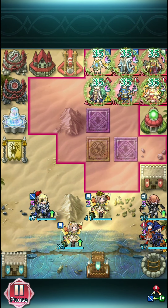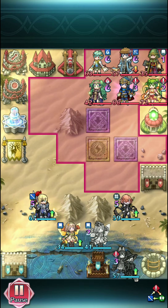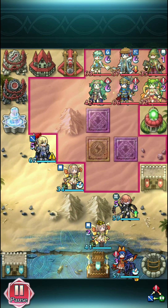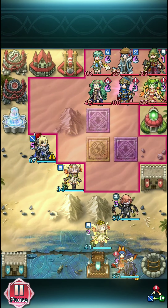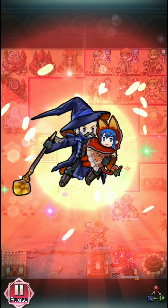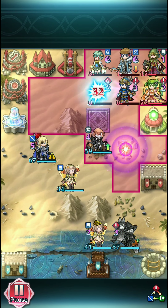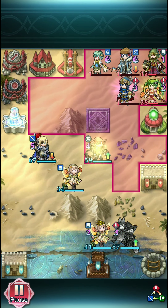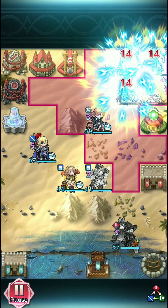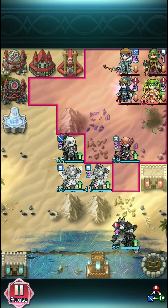I decided to try out switching Prom and Sylvia's positions, because normally I have Prom where Sylvia is and vice versa. The problem with this is, of course, Bolt Tower. Column 4 Bolt Tower is super popular — basically the alternative to column 3 Bolt Tower, because a lot of people put catapults on column 3 for obvious reasons of space. So we end up with this problem where they can just easily get lots of chip damage.